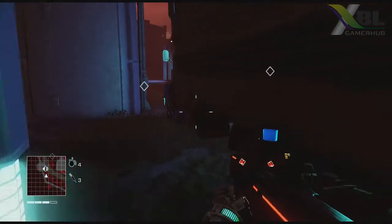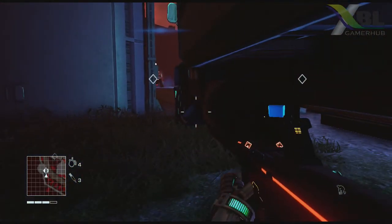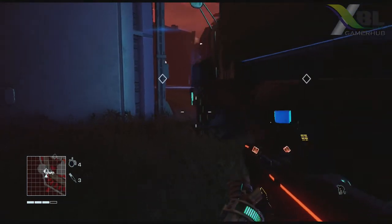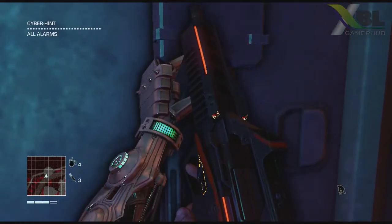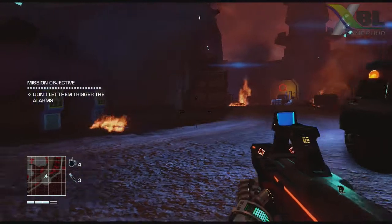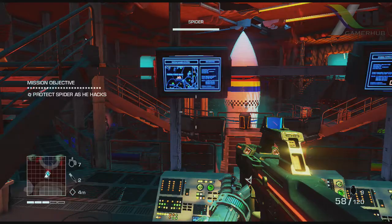The more points you earn, the more skills you can get to make your cyber commando even tougher — and let's face it, we all want to be the best badass we can possibly be. Another good thing about the game is you actually start off with a preset weapon wheel which consists of a sniper rifle, a pistol, a shotgun, and an assault rifle.